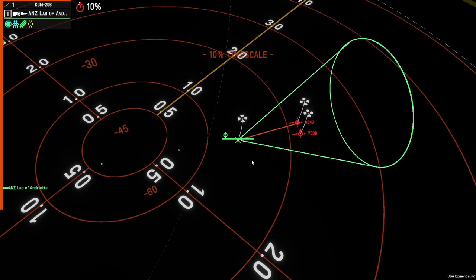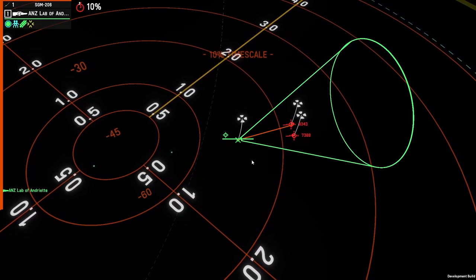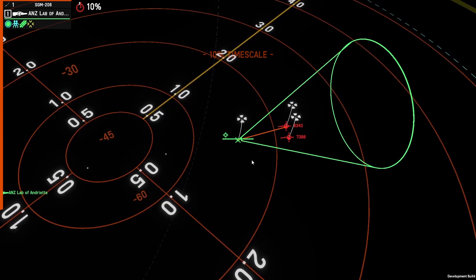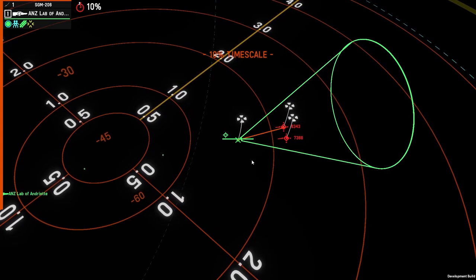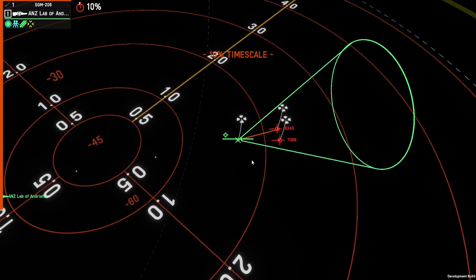This is a really good opportunity to see how seekers interact with ships in the testing range so that when you have things like primaries, secondaries, and validations, you know exactly what that seeker is doing and understand how it's all working together within the game.